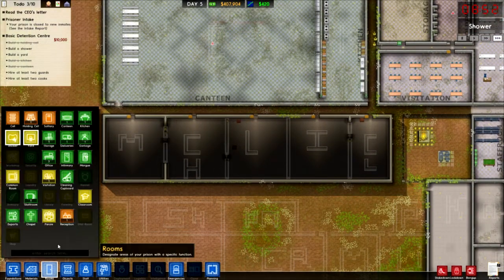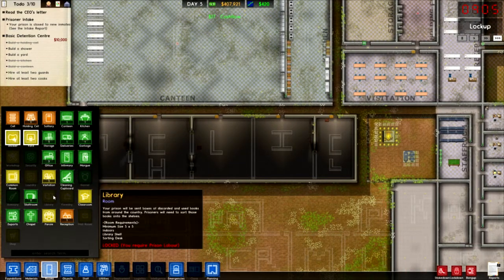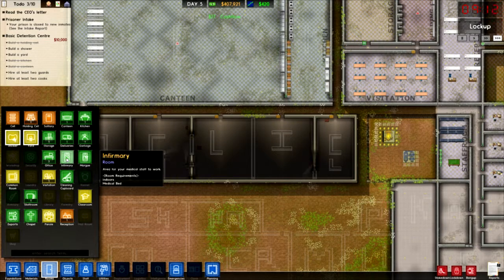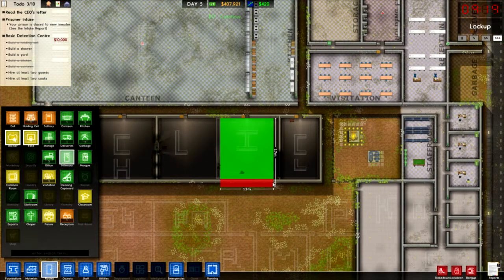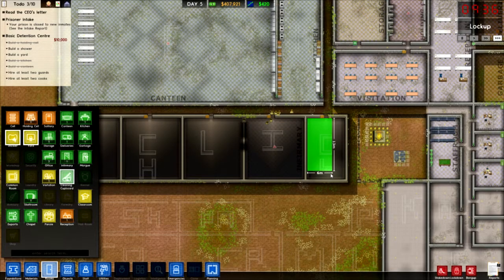Right, and rooms. Do we have an infirmary? We don't have one yet, do we? We do - this will be the infirmary. Cleaning cupboard - do we have a cleaning cupboard? This is going to be the cleaning cupboard.